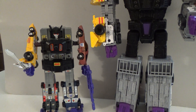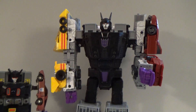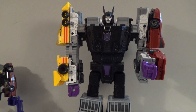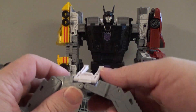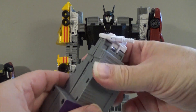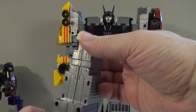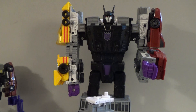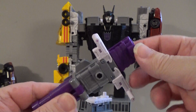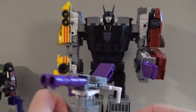This is definitely an impressive amount of articulation, especially compared to his Generation 1 counterpart from 1986 — all we could do with those was rotate the arm at the shoulder. We've come quite a ways. Now, remember that piece I said had a use? You basically fold it out flat, build it up by straightening it, and it forms a tower. Fold out both pieces of the handle for the gun, flip up this piece, and you now have a freestanding weapon.